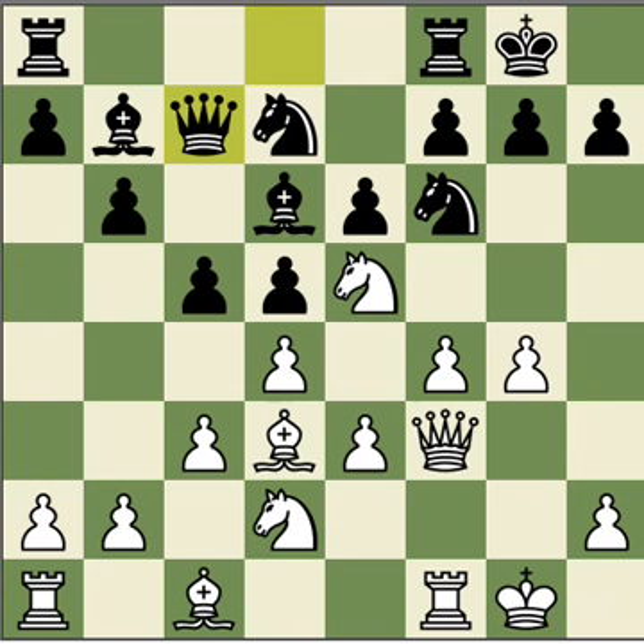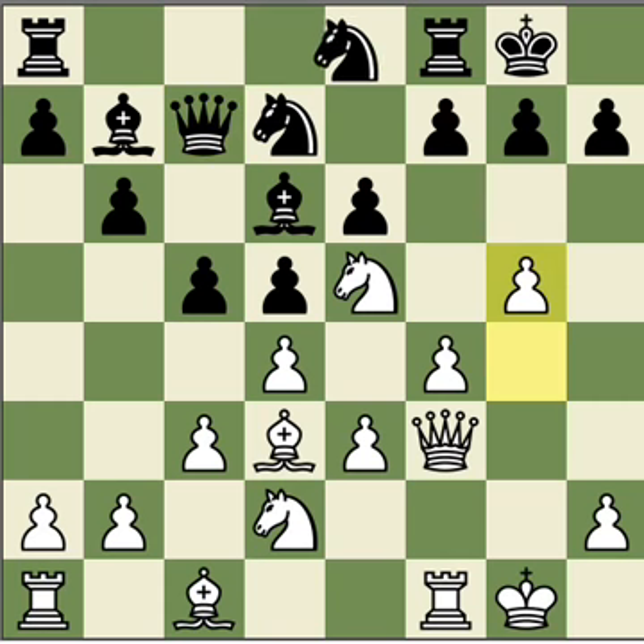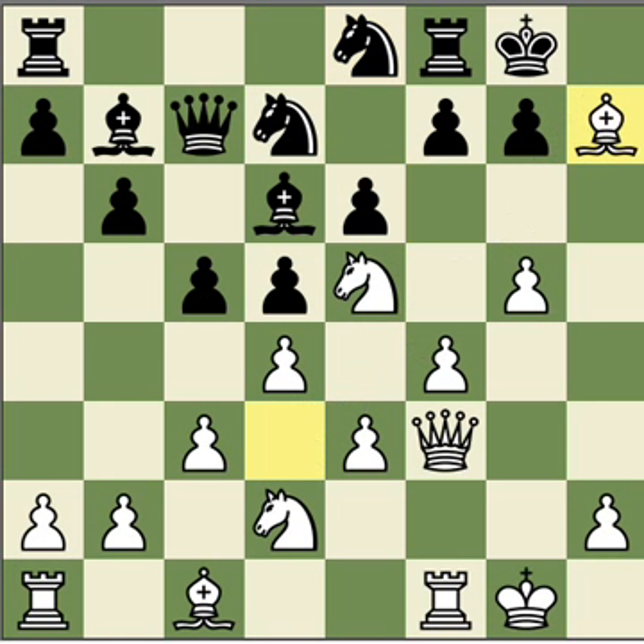Okay guys, this is Part 2 of my series discussing the Stonewall Attack. So this position, it's white to move. And as I said, after g5, Ne8 has to be played, because Ne4 simply drops a pawn. And after Ne8, we come to the thematic sacrifice, Bxh7.